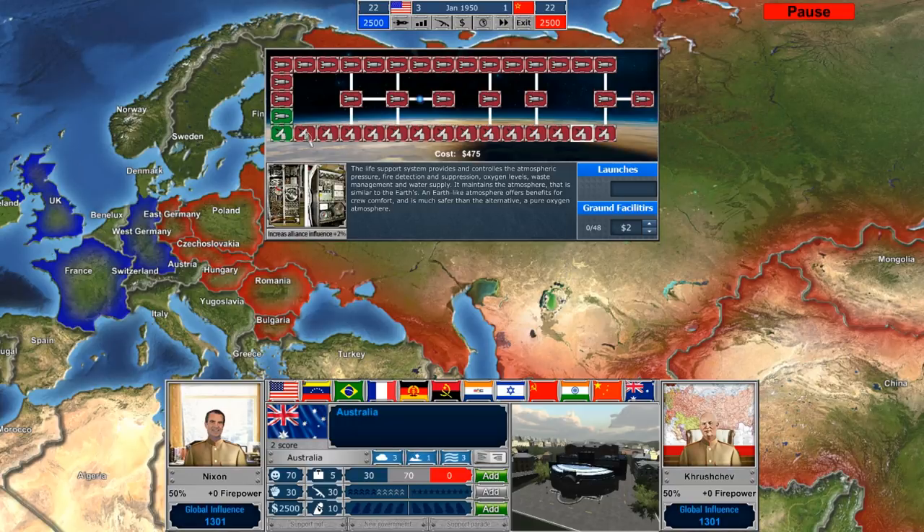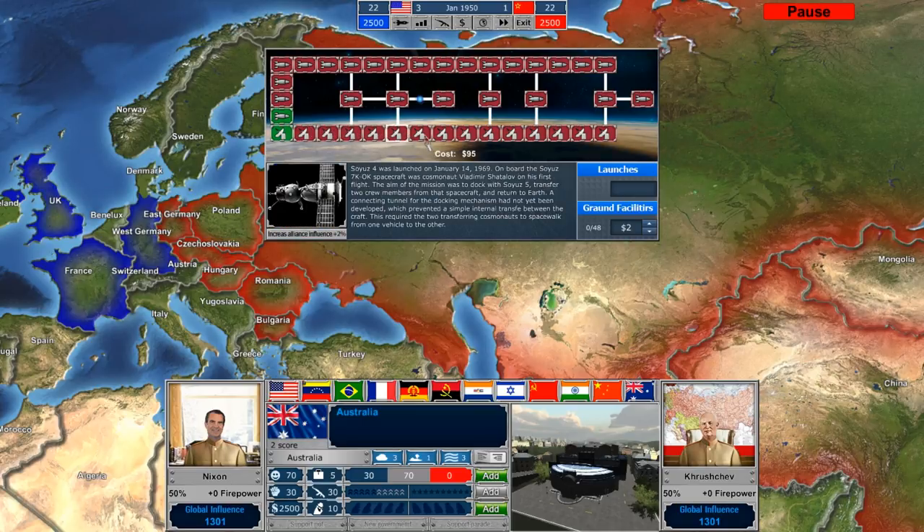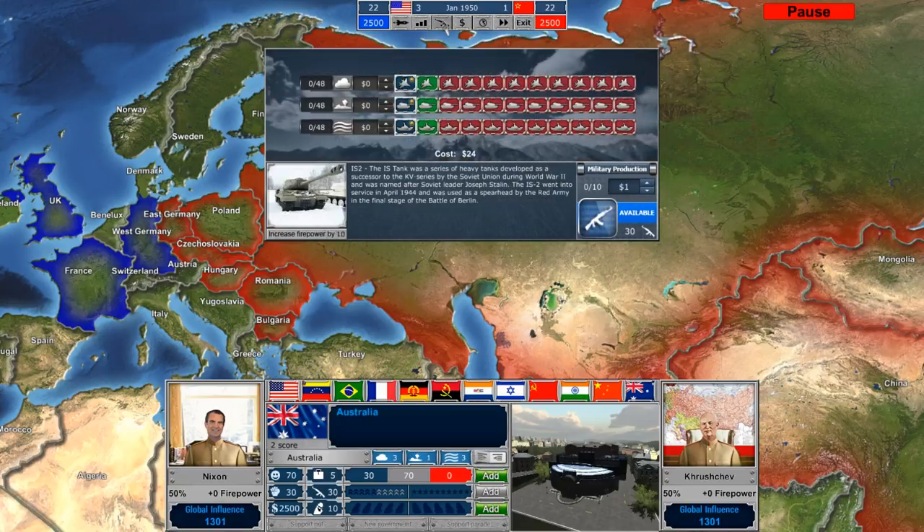By the way, that was just for ground facilities. There are also things like rockets — you obviously need a rocket to get into space. The R1 rocket is sort of the initial Soviet V2 option. You have to invest money in launchers as well to get into space, but we can't do that until we build our initial ground facility. So right now we'll spend two on ground facilities, and as time progresses we'll unlock the rocket achievements as well, moving us toward the moon.